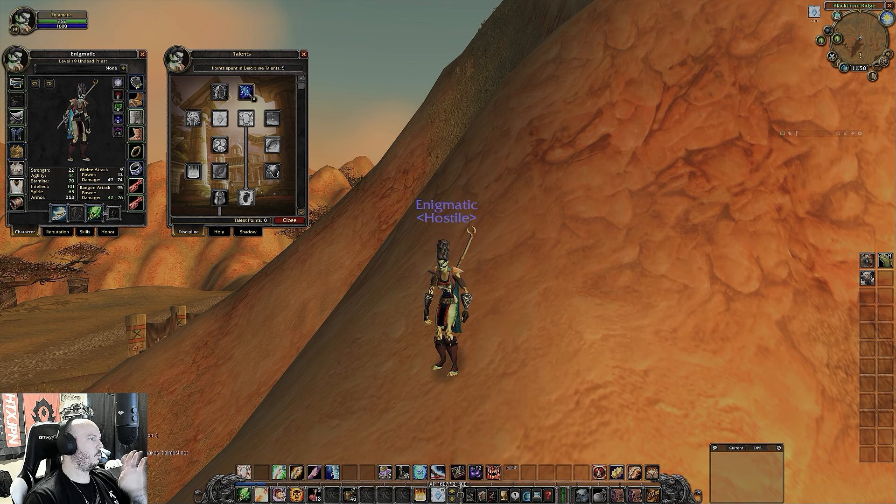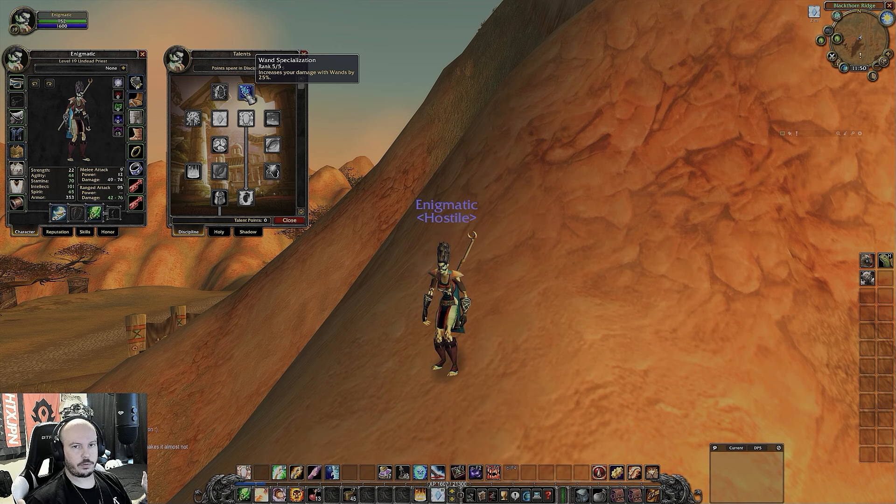Let's look at the talent tree first. The bread and butter of this build — let me do a real quick diatribe about weapons, spells, resistances, things of that nature. Calculations for every type of attack section are a little bit different. Melee attacks have a certain percent of hit chance, miss chance. So do guns and bows, so do spells, so do wands.